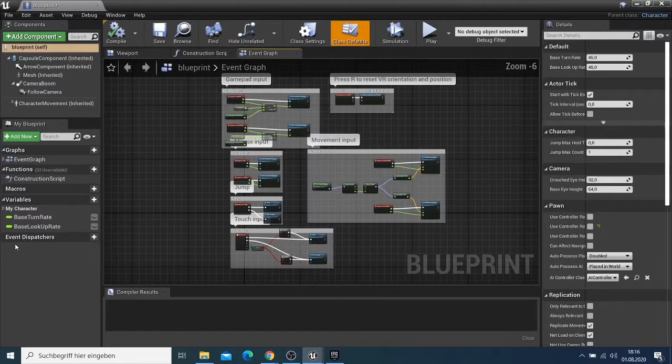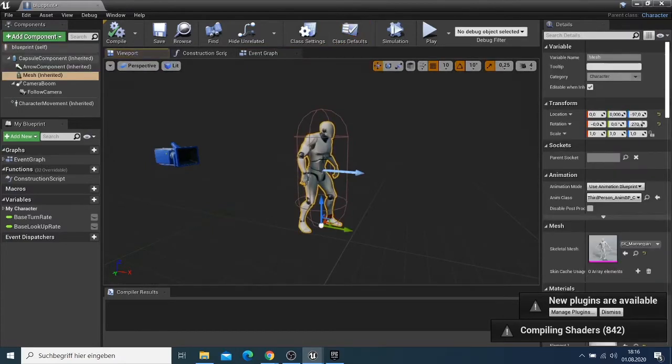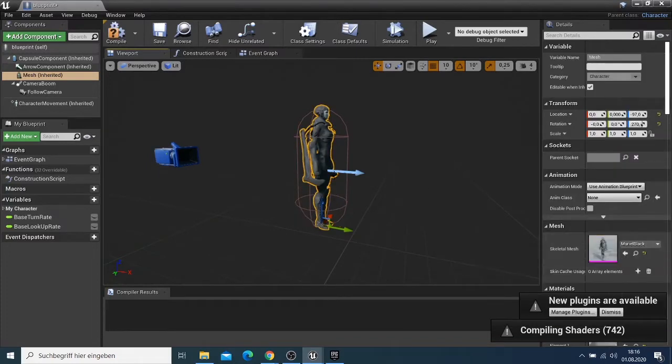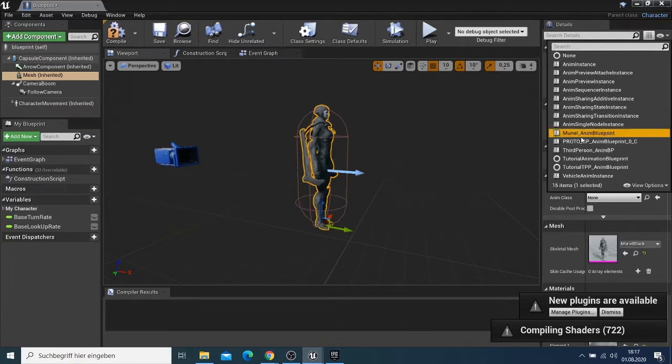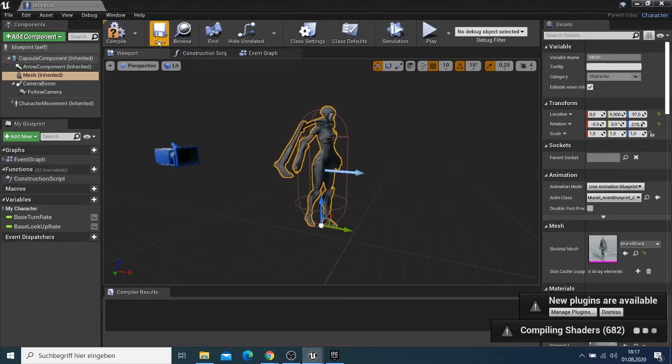I double-click the blueprint to open it. I go to the viewport and click the character to open its details panel. I want to replace this character mesh with my Muri Black character. I then set the animation blueprint to use the Muri animation. I save this and close the window.